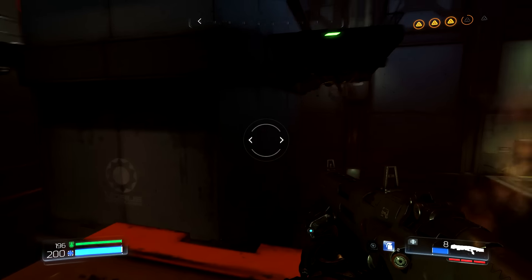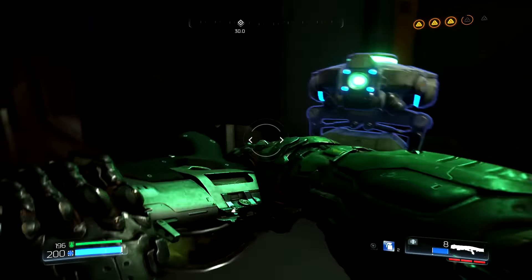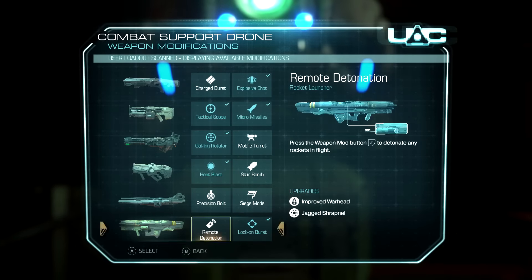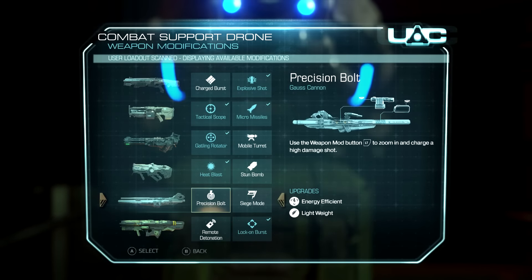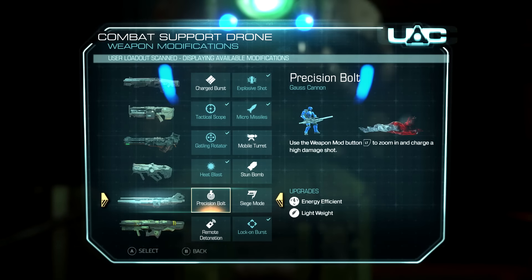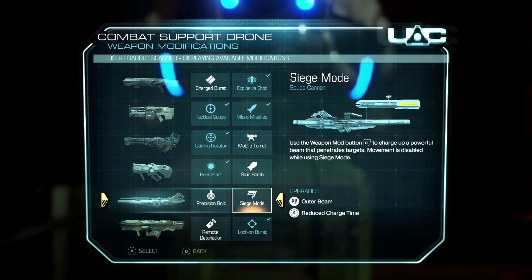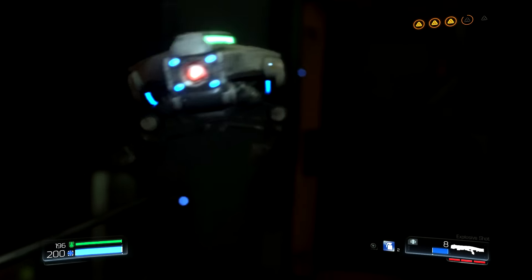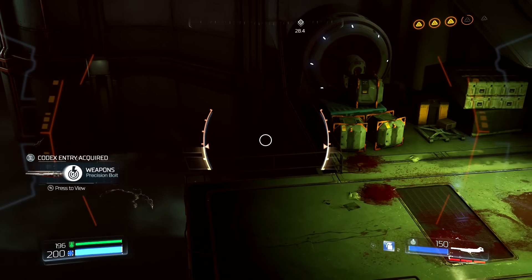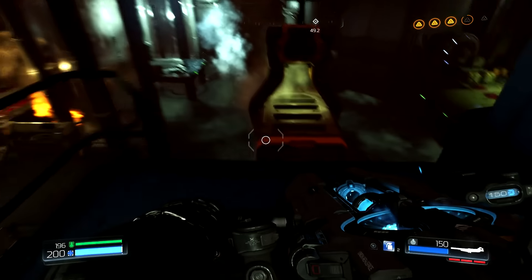Secret found — that is going to be a Field Drone. We were going to use the Gatling gun, not the Assault Rifle. Let's keep with the theme of grabbing one for each weapon. So here we have the Gauss Cannon. We have Precision Bolt — use the Weapon Mod button to zoom in and charge a high damage shot — that sounds good, especially for bigger guys. And we have Siege Mode — charge up a powerful beam that penetrates targets, but movement is disabled. I feel like Precision Bolt would be far better, so let's purchase that. Kind of like Widowmaker's shot in Overwatch — I've just been playing a lot.